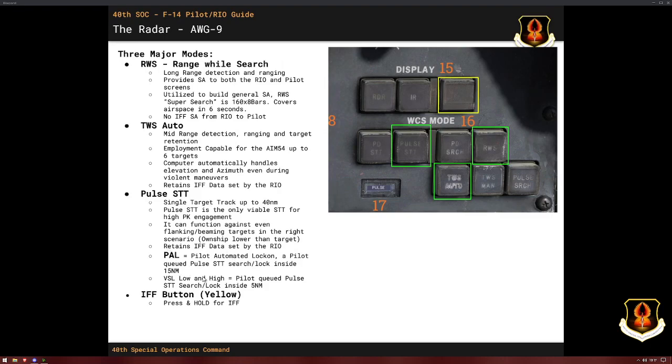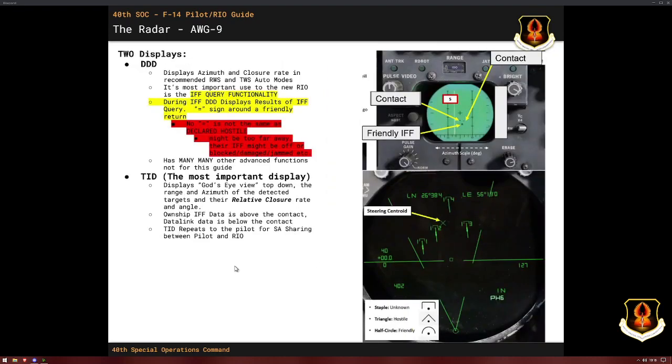When it comes to STT, the only really effective STT in the Tomcat is the Pulse STT. It's the shorter of the two ranges, good up to about 40 nautical miles. PD STT — typically when you fly with Jester, as he switches from one to the other at about 35 miles, that's when you get the famous lost lock. It's an AWG-9 problem; the AWG-9 wasn't meant to transition that space between the two modes simply. You're supposed to use one or the other. Your IFF button on the top right — hold it down — it's the most important button you've got as a RIO to make sure you don't kill friendlies.